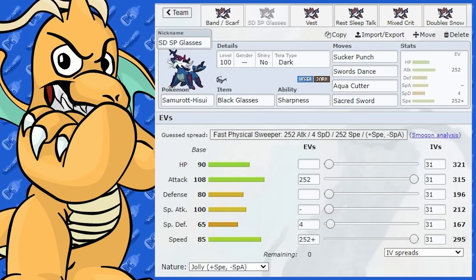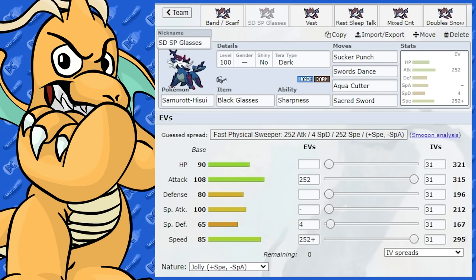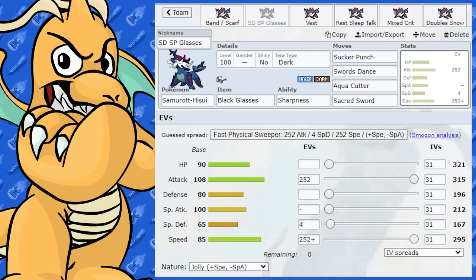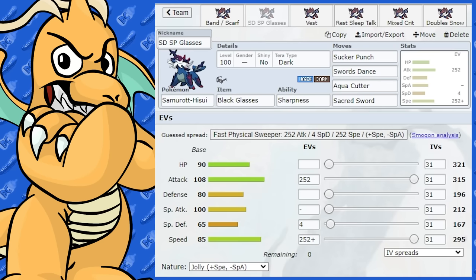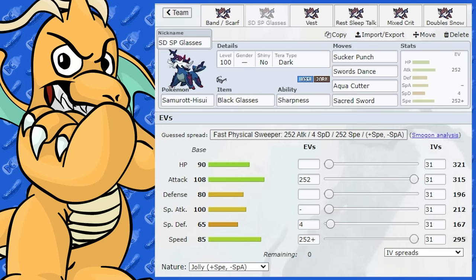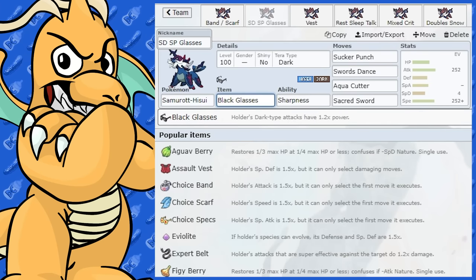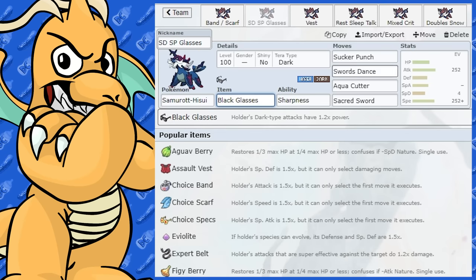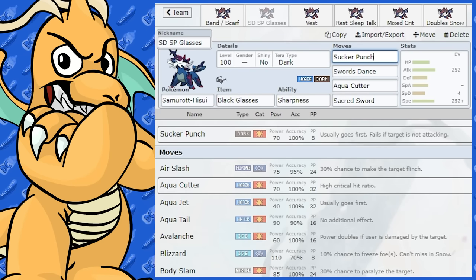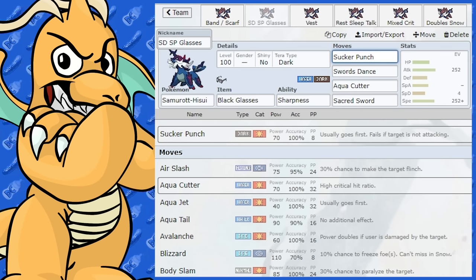The next set I'm looking at is a Swords Dance set. The only thing is, with its speed stat, it may not be able to get Swords Dance up first — if it gets outsped, you're most likely going to get two-shotted. You might consider having a Pokemon with Sticky Web on your team to get around speedy Pokemon. We've got Black Glasses as the item, which gives a boost on Dark type moves by 1.2 times power. So using Sucker Punch or Ceaseless Edge gives them a nice boost on top of their good base power. It does get Sucker Punch, which is a great priority move.